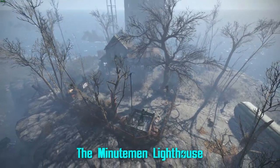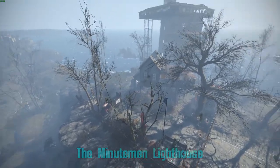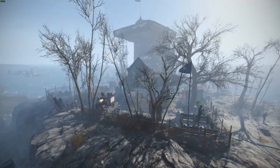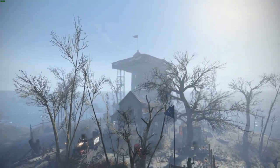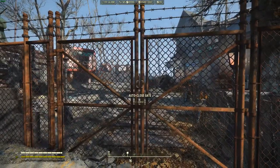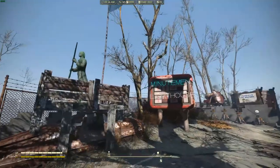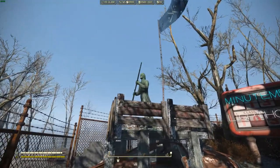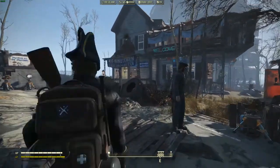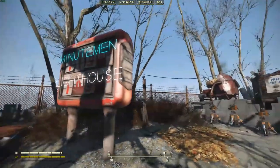I put this fence around the side of the place, but not by the coast so you can still look off. There's this kind of crazy scaffolding thing up there. Here's the entrance — I called it the Minutemen Lighthouse. Didn't know what else to call it, so there's a Minutemen statue here since I'm the general of the Minutemen. That was kind of my theme — lots of Minutemen signs and posters.